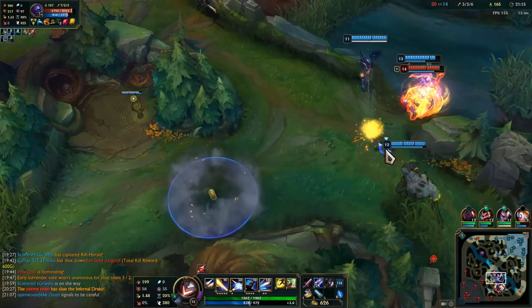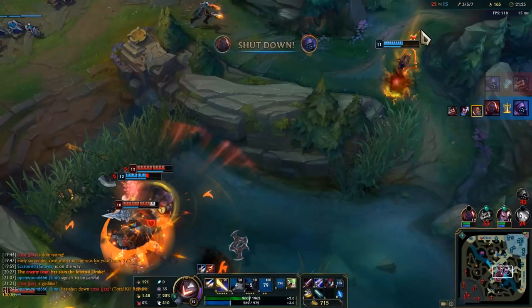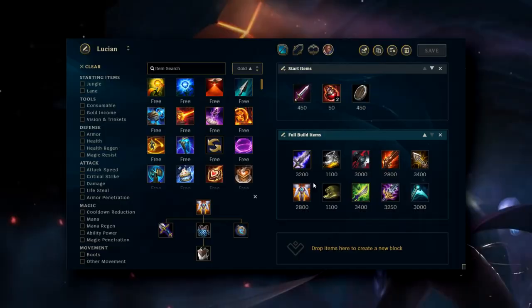Rapid Fire Cannon is great to further enhance this build with attack speed as well as start your crit build. The long auto is also great — you can proc your double auto with that extra range. After Rapid Fire Cannon, build into an Infinity Edge. This will put your crit at 60%, giving you a choice of either completing crit with another crit item or building other items. Being at 60% crit is still a really good spot.